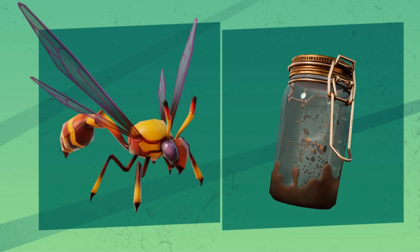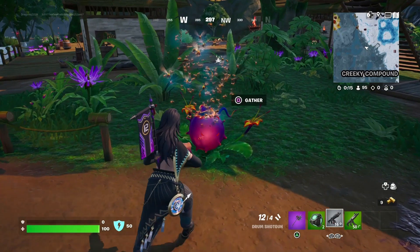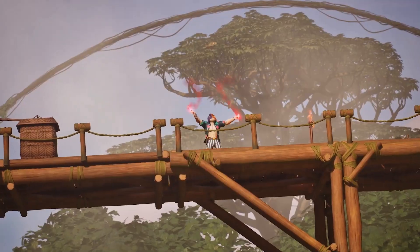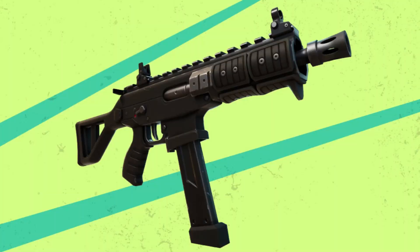The Wild Wasp Jar. You can gather the wild wasps that are found around certain plants and throw them at your enemies. Fortnite also brought back two very popular guns: the Combat SMG and the Drum Shotgun.